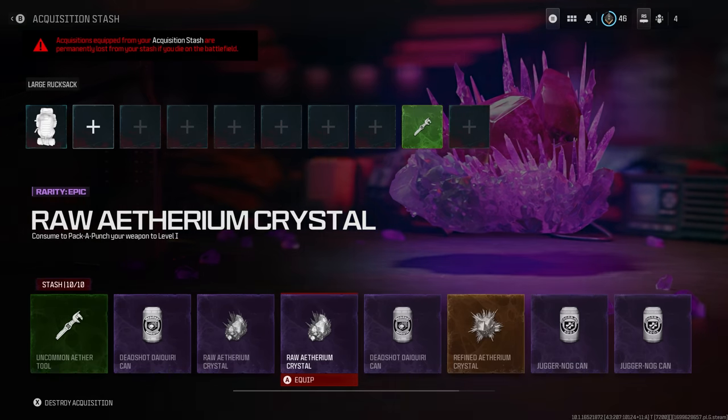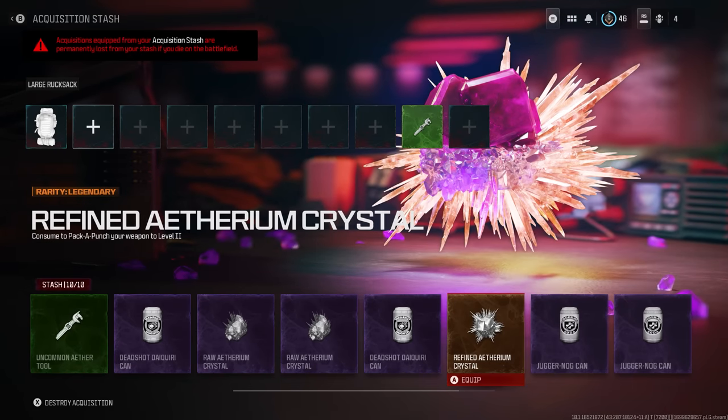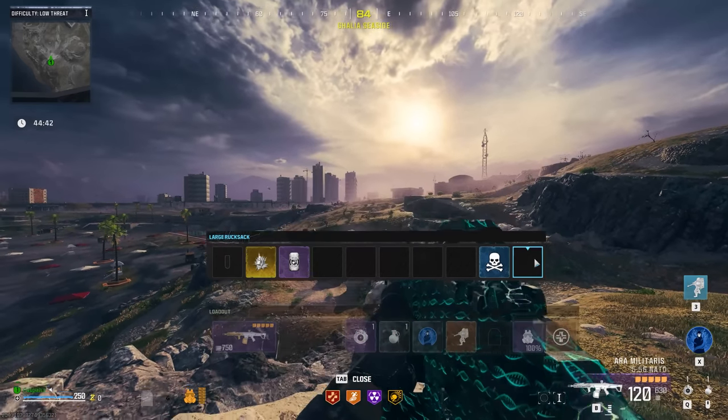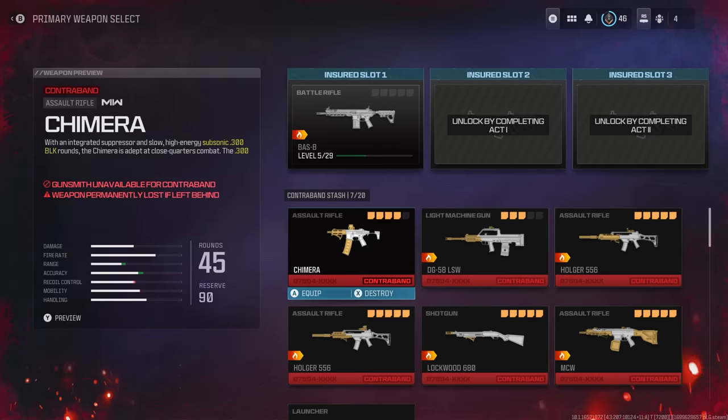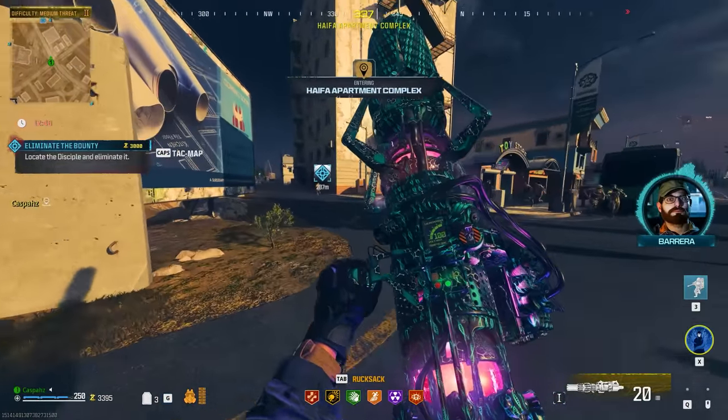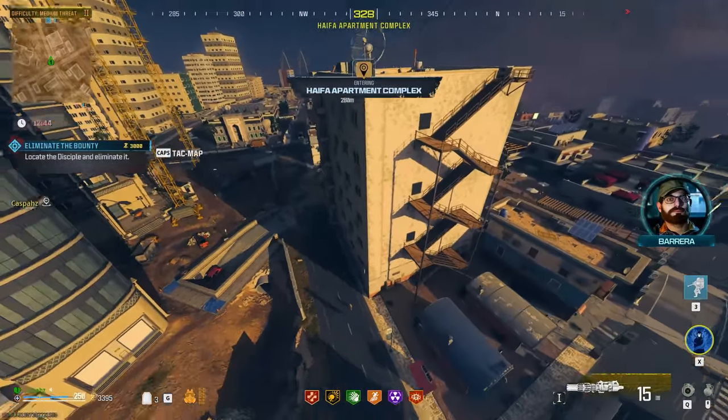So now for the next game, instead of starting from scratch you can equip some of these acquisitions and start right from the very beginning with a pack-a-punched powerful weapon. Since we exfilled with the legendary weapon in our hands, you'll notice in your contraband stash you will have the weapon with five attachments. Thank you so much for watching — I wish you an awesome day. Peace!